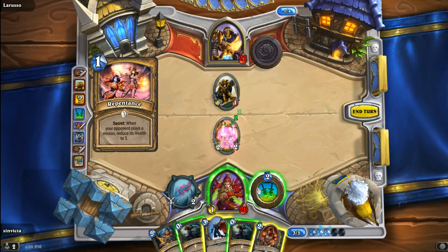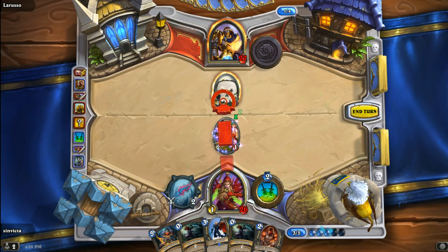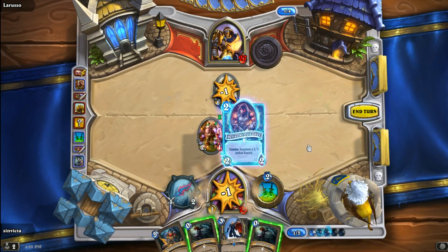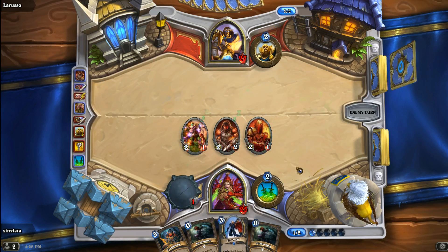And yep, there we go — it is going to be Repentance. There's no real reason to Shadow Step the Kobold here — that was just a test to see what it was. I honestly don't need to use the SI7 Agent here. I can just take out the 1/1 with myself and then combo the Defias Ringleader. I think we're going to do just that. I'd save the Shadow Steps for the SI7 Agent, and hopefully we get our Mana Addict or Questing Adventurer out soon. We're sitting pretty right now, but one Consecrate and all that goes away.